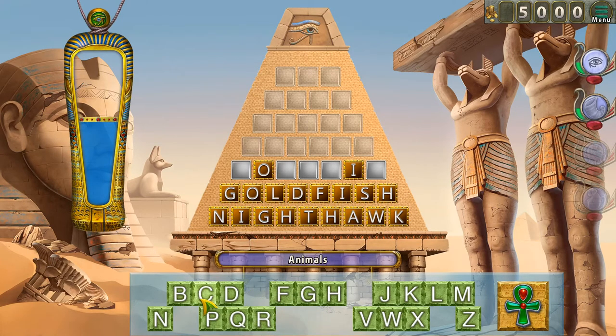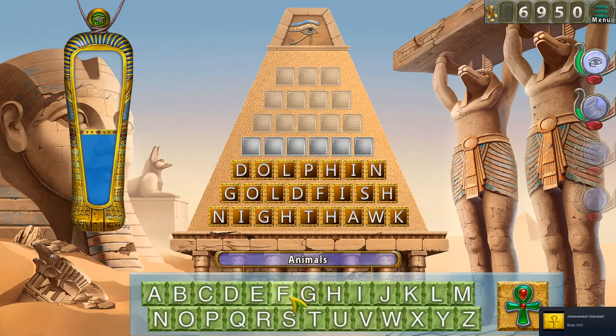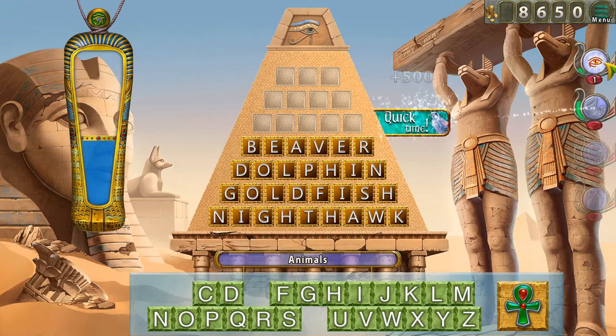I think there aren't going to be any more vowels, so let's try. Dolphin — okay. Nighthawk, goldfish, and dolphin — sounds like the start of a joke. Can it be a beaver? I think a beaver maybe — let me try. Yes! Okay, I'd like to have some options so that when we get stuck next time we can use this.